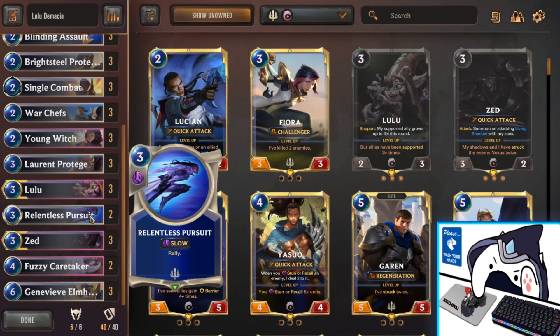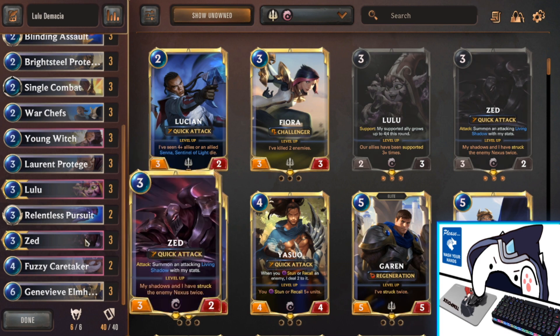Next we have 2 Relentless Pursuits. This helps you end the game if you're already in a winning state, and you can use it to punish your opponent for playing a bad attack turn — play Relentless Pursuit, get your attack in, pass, then open attack again. It's very flexible. Next, we have the other champion: Triple Zed. Zed is immensely powerful when supported because he already has Quick Attack and summons a shadow with his stats. If you buff him with Lulu, you'll have two 4/4s, or two 5/5s if she's leveled — both with Quick Attack. Getting these two off without removal is basically game over going into turns 5 and 6 with Genevieve.